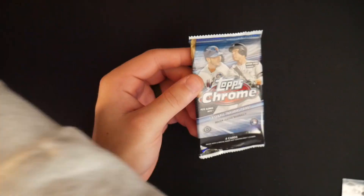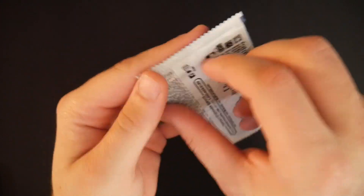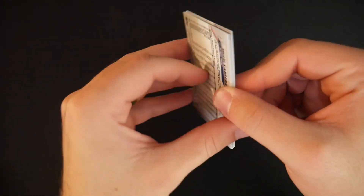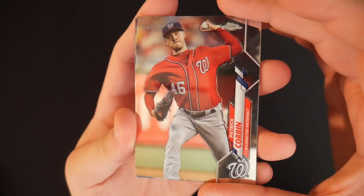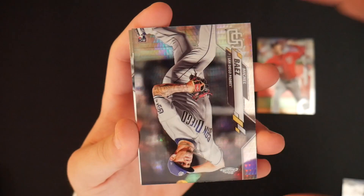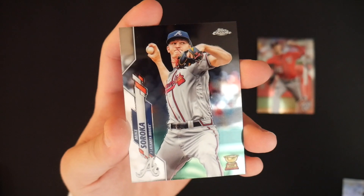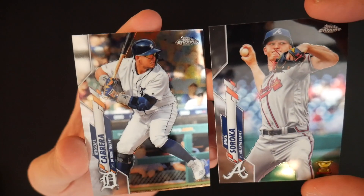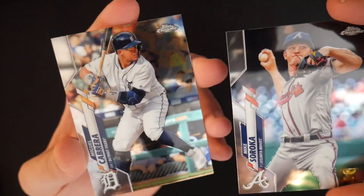Three more packs and then we are going to hop on the PlayStation and put our squad together. Patrick Corbin. Anthony Kaye rookie. Michael Baez. And Mike Soroka — wait, was there a fifth card? Mike Soroka and Miguel Cabrera.